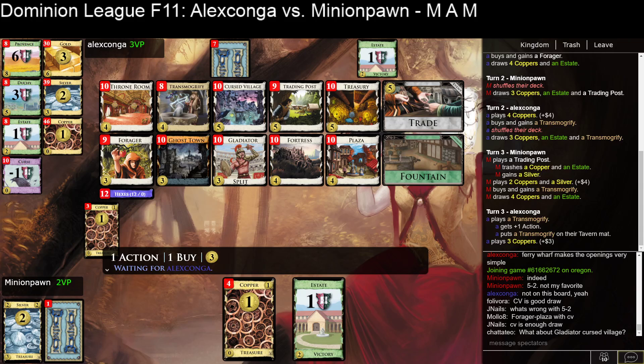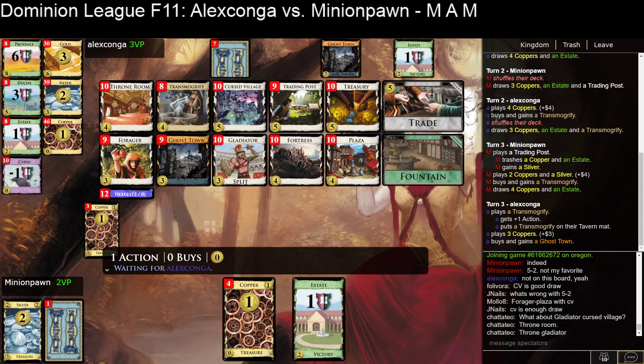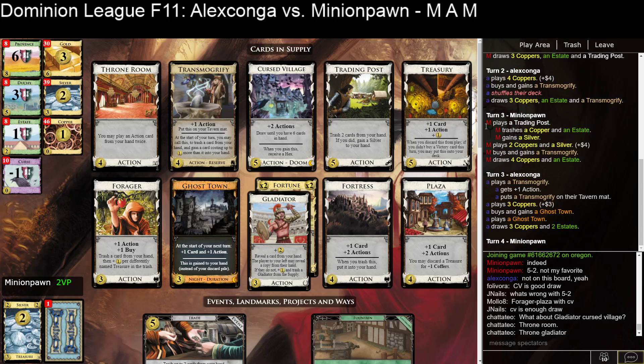Gladiator is more virtual money and it works great with Cursed Village. Thrones are also good. You don't really want to Throne a Cursed Village, but Thrones can help you — like, you could start off with Throne, Throne, play Glad, and then a Cursed Village or something.